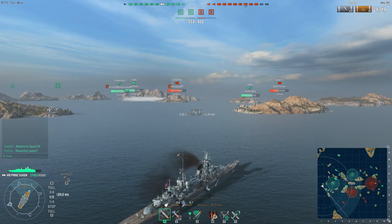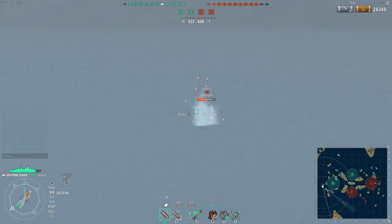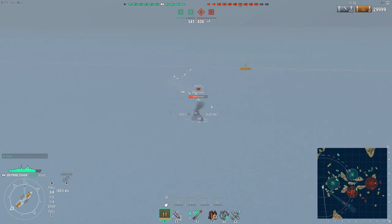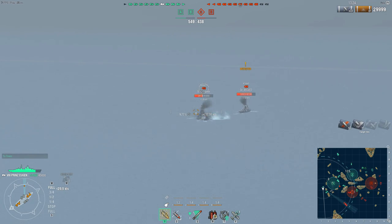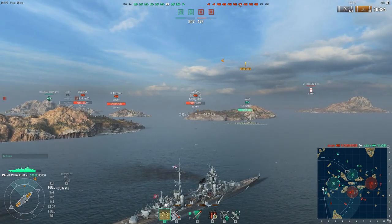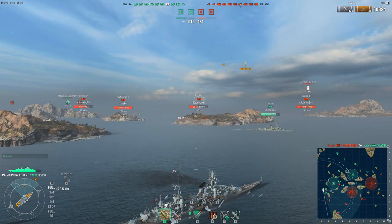We are using high explosive predominantly here simply because our opponents are not showing broadside angles. Otherwise, even against bigger battleships with more armour, we could use our armour piercing to try and penetrate and do a good amount of damage. We continue to drop shells on the Nagato — we've already set one fire and we're currently sitting at 29,999 damage. High explosive is just as effective as armour piercing for building up damage over time, so it is an important asset.